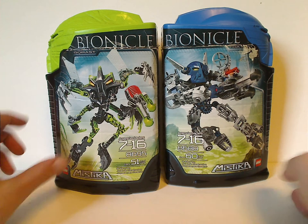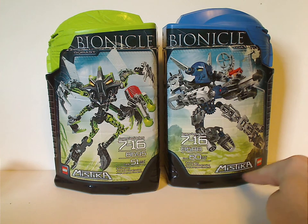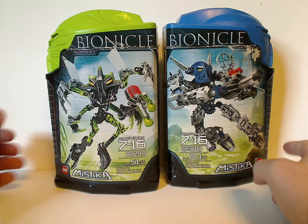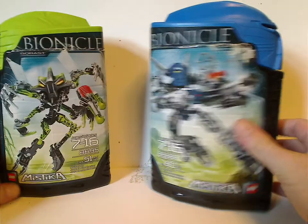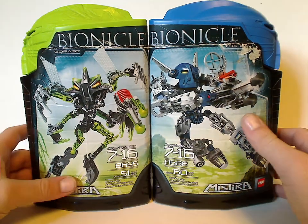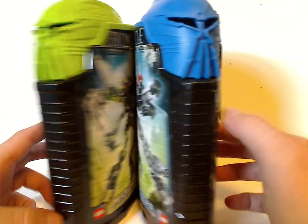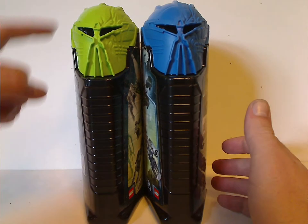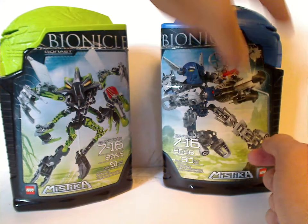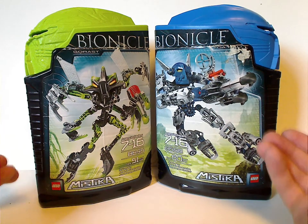We'll start off with the canister. You can see a picture of the set in action, the Bionicle logo, the names, the Mistika logo, Lego logo, age recommendation, set number, and amount of pieces. Also, something interesting about these canisters is that they're actually hard material, like the Toa and Naikas. Also how some things are opposite between the Toa and Makutas — the lids, which are the canister lids, where one side is nice and clean and the other side is quite scratched. So the Toa show the clean side and the Makutas show the corrupted, scratched side — a way of showing good and evil.